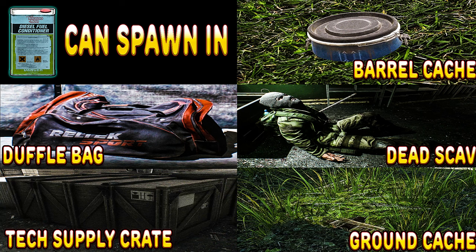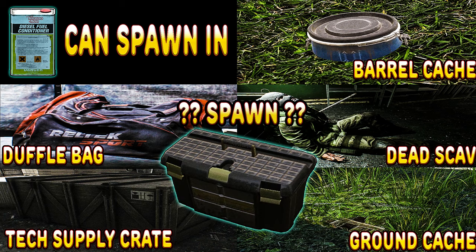As far as other loot containers that have the ability to spawn fuel conditioners, it's going to be sport duffel bags, dead scavs, ground and buried barrel caches, as well as technical supply crates. Some people on Reddit did also mention getting fuel conditioners from toolboxes, but I have personally never found one inside of a toolbox and the wiki also doesn't list it as a possible spawn. However, that doesn't mean it's not possible, so if you have found one there, it would be awesome if you could clarify in the comment section down below.